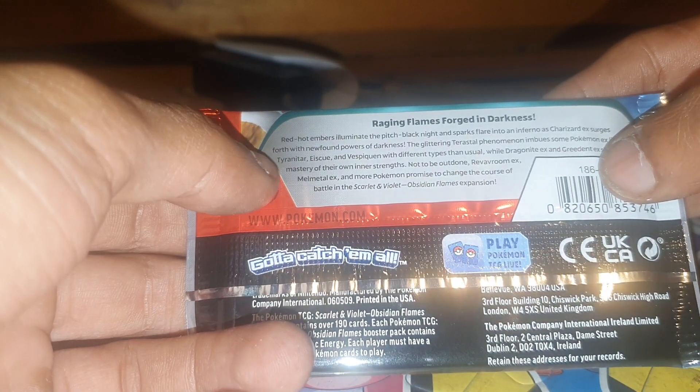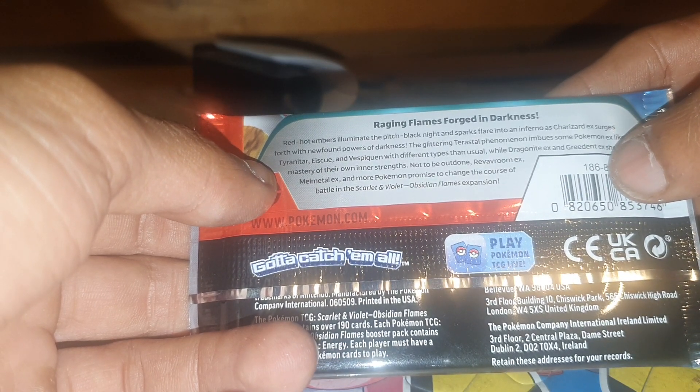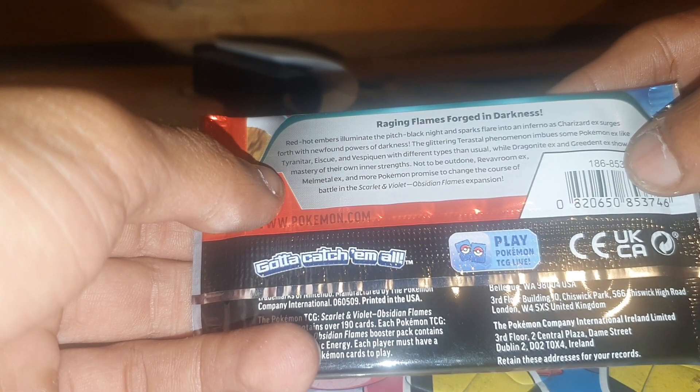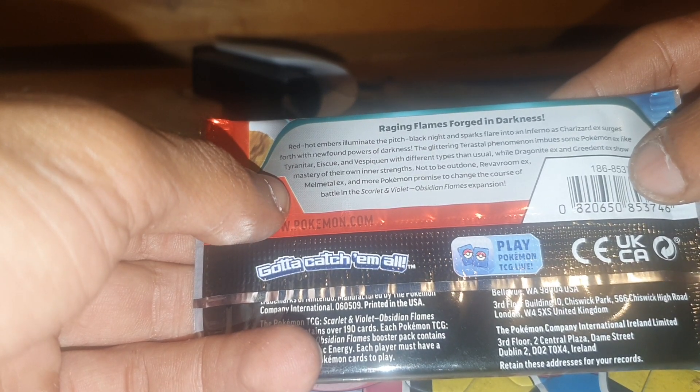Red hot embers illuminate the pitch black night and sparks flare into an inferno as Charizard EX surges forth with newfound powers of darkness. The glittering terrestrial phenomenon imbues some Pokemon like Tyranitar, Eiscue, and Vespiquen with different types than usual.